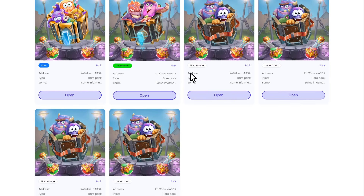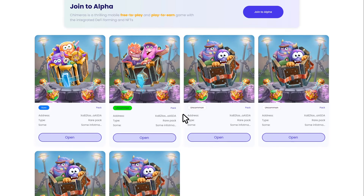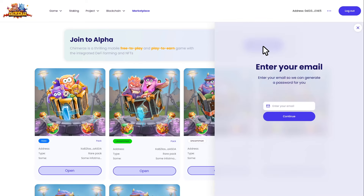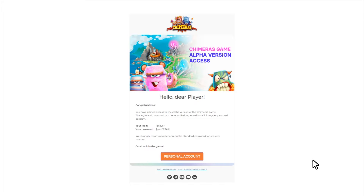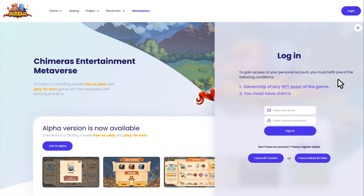Next step: go to your blockchain account, find and unbox your NFT. Press the Join Alpha button and enter your personal email address. Go to your email inbox and enter the letter you received. Redirect via the provided link back to the Chimeras landing page after confirmation. Press the Login button and enter the access credentials from the email.